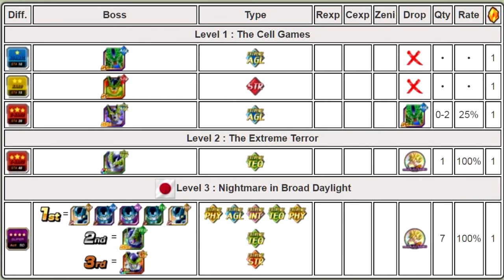Level 2, the Extreme Terror — this is just a one-shot event. It's a Z-Hard event. You go up against the Technique Cell. It's one of the old school, the original Dokkan exclusive meta, with the Ki plus 3, Attack plus 3,000 — the flat-out boost leader. You go up against an Extreme Technique type. He drops one medal. It's really not that hard. He does have a regeneration of about 325,000 to 375,000 when it hits off.